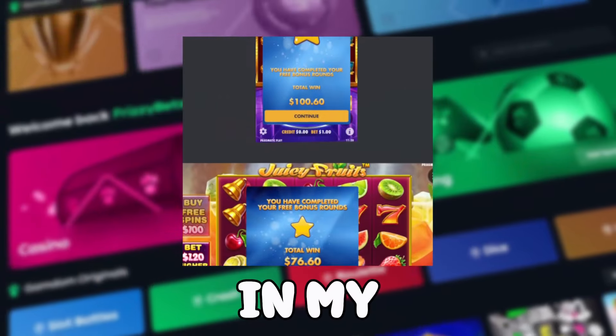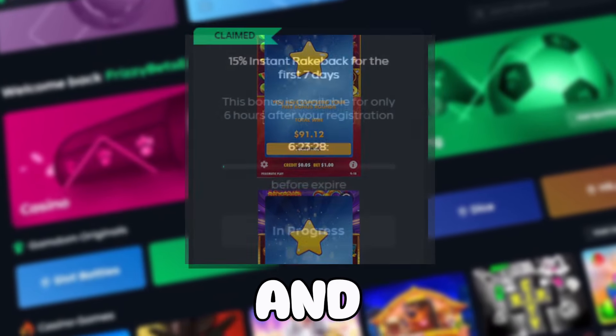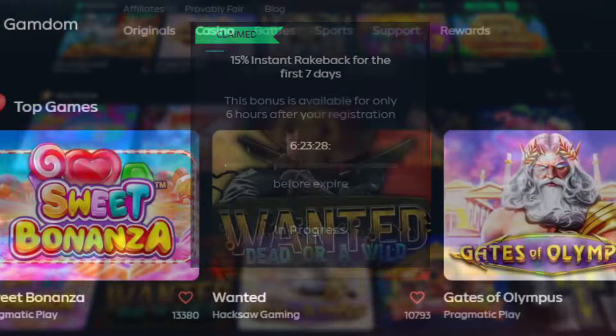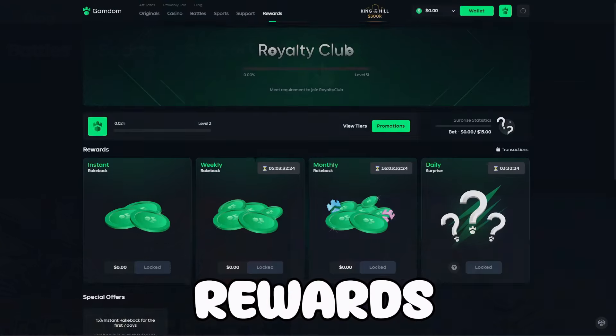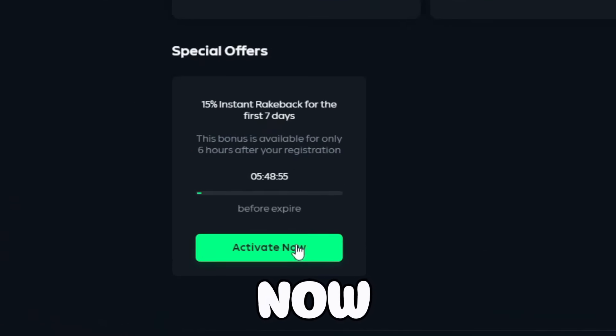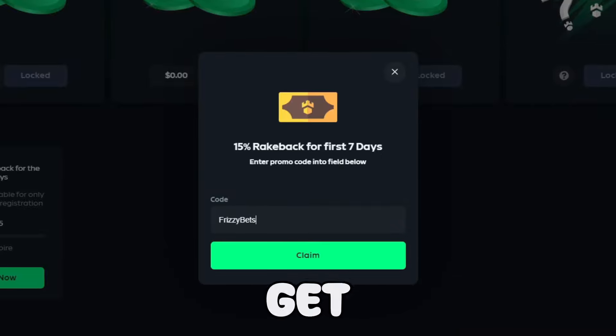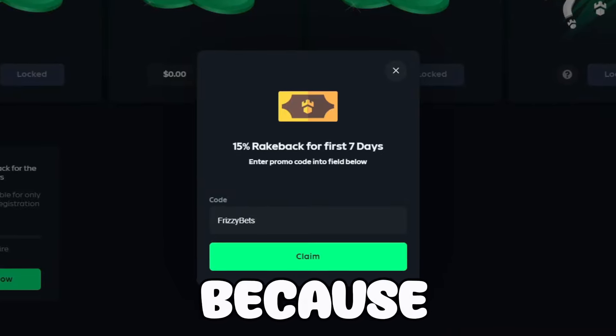If you guys want some crazy rewards such as free spins, my Discord, cash tips, and also 15% instant rakeback for the first seven days, go ahead and sign up on Gamdom, click the rewards tab, scroll down to activate now, and type in code 'frizzy bets'. This helps support me and I get to make these videos every single day — thank you guys so much.